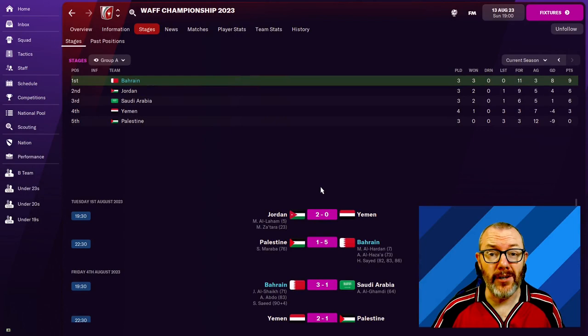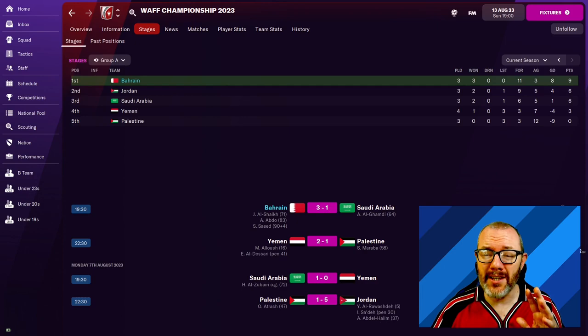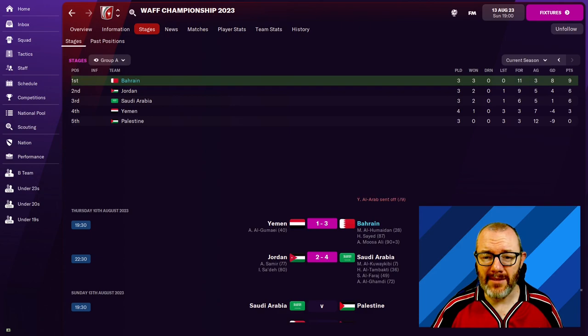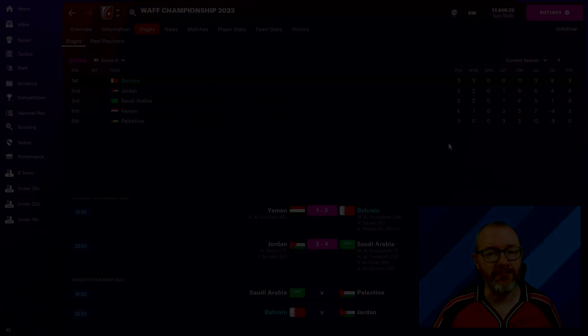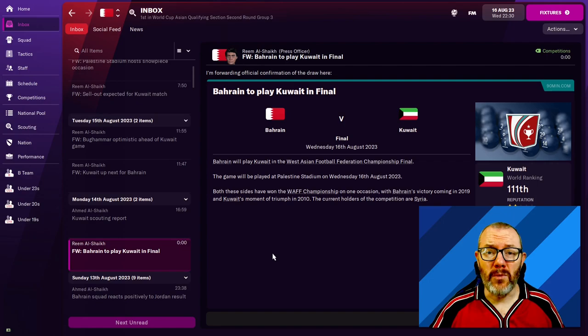It was a disappointing group stage exit for Bahrain at the Asian Cup that led to this job becoming available, and we've literally got 10 days before we're in the West Asian Championship. Winning this won't be easy — only one team progresses from this five-team group and we've got Saudi Arabia in there. But we got on very well: a massive 5-1 win over Palestine, then a comeback 3-1 win over Saudi Arabia coming from 1-0 down with goals on the 83rd minute and in stoppage time. We needed two late goals again to beat Yemen, and then absolutely hammered Jordan 6-1 in the final group game. We topped the group with a 100% record and now play Kuwait in the final.